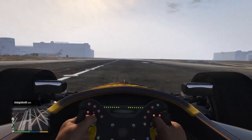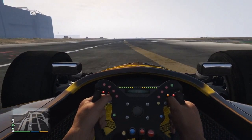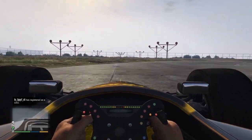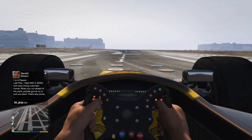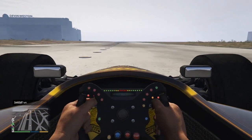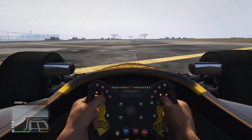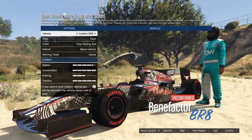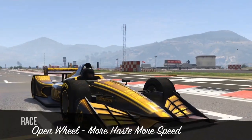Then I did the same test with the D-class DR1, first without the boost and then with it. The DR1 hit 109 miles per hour without boost. For the BR8 it was 113. With the boost both vehicles hit around 160 miles per hour, so the boost speed is roughly the same. The regular top speed is more important for racing, and the BR8 has the edge there at 113 vs 109.